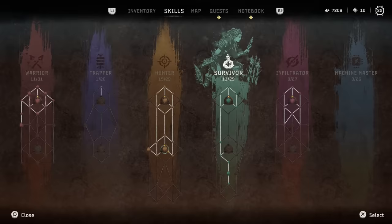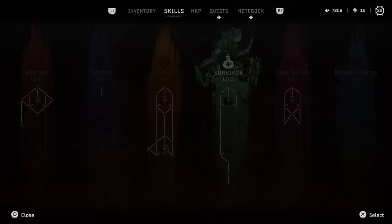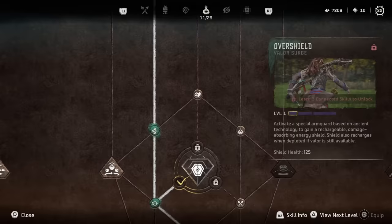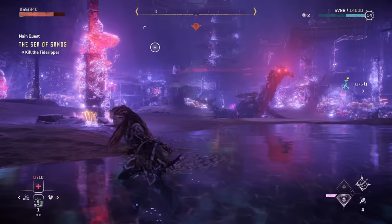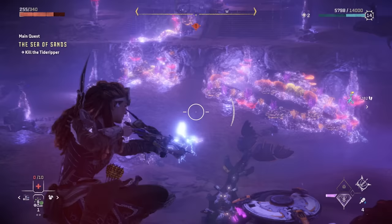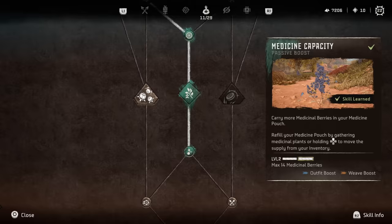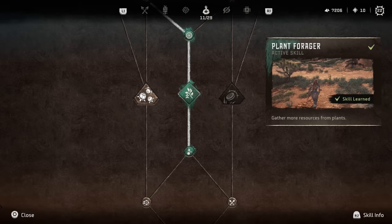Moving on to number 5, another big mistake I was guilty of was not focusing on the Survivor skill tree, specifically some of the medicine upgrades. Especially medicine capacity and skills that increase your heal over time when using healing plants. You'll burn through these a lot more as you progress and challenges become tougher, so you want to make the most out of them rather than just spamming resources. I recommend taking some of these passives, with the most important being Plant Forager, which is further into the Survivor skill tree but very much worth it.